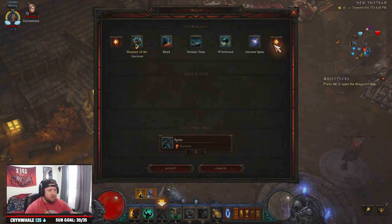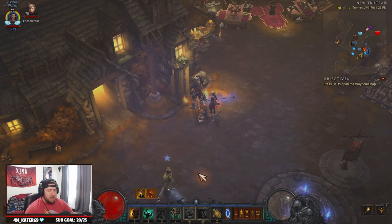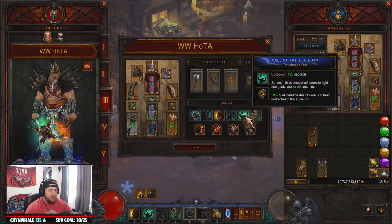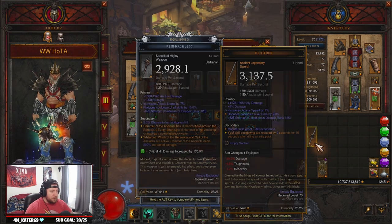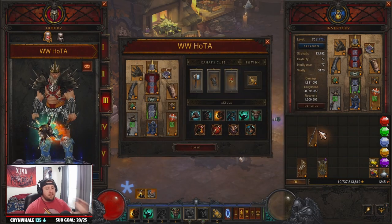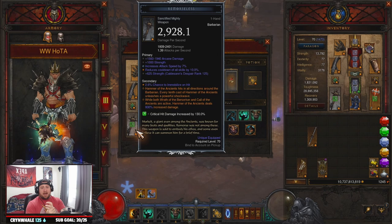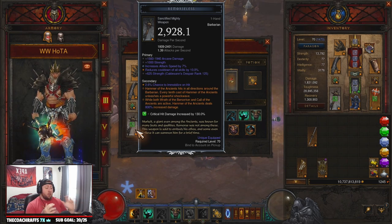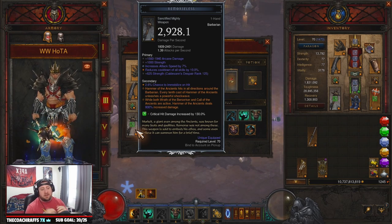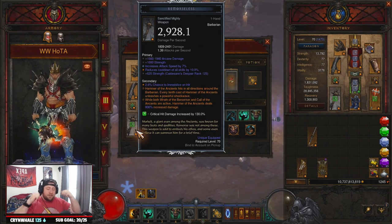One last thing: for skills, if you don't like Sprint, you can swap to Whirlwind — Dust Devils — and pull everything in, then smash. I've been testing both, but Sprint seems pretty cool. If I'm not running In-geom I should probably swap to Whirlwind so I can pull things between recharge times. That is the LoD Barbarian Hoda build — absolutely fantastic, even though we don't have everything augmented yet. Let me know in the comments what you think and what items you're rocking. If you enjoyed today's video, drop a like and subscribe. Appreciate all the love and support — I'll catch you in the next one. Stay gaming, peace.